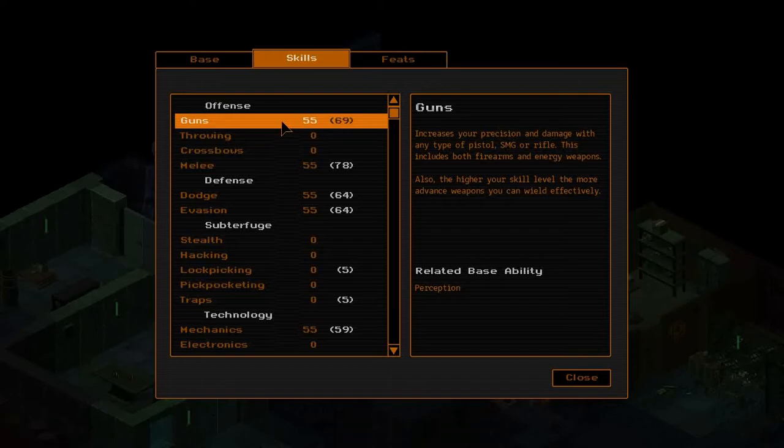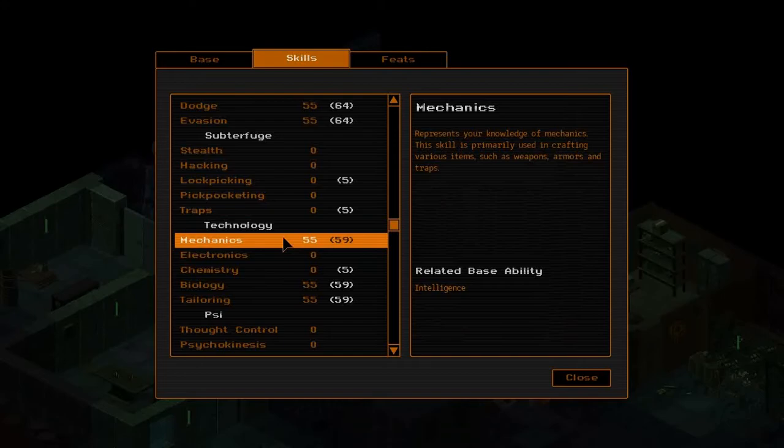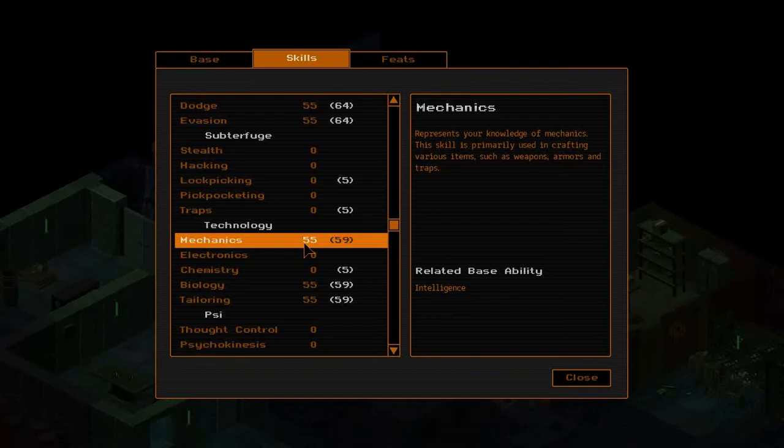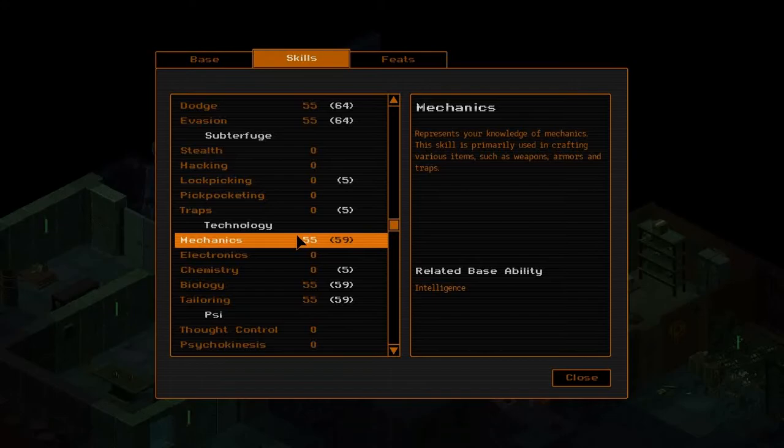For his skills, he's got guns 55, melee 55, and some dodge and evasion - 55 points in those as well. He's crafting too: mechanics to help him craft pistols, carrier vests, and swords. Biology of 55 for chemicals later on - that's what gives his biology bonuses rather than magic. He'll be using various chemicals later on to mimic the vampire powers he had: increased speed, agility, and stuff like that. Tailoring at 55 because I plan to make carrier vests or riot overcoats, which will be increased to 110.